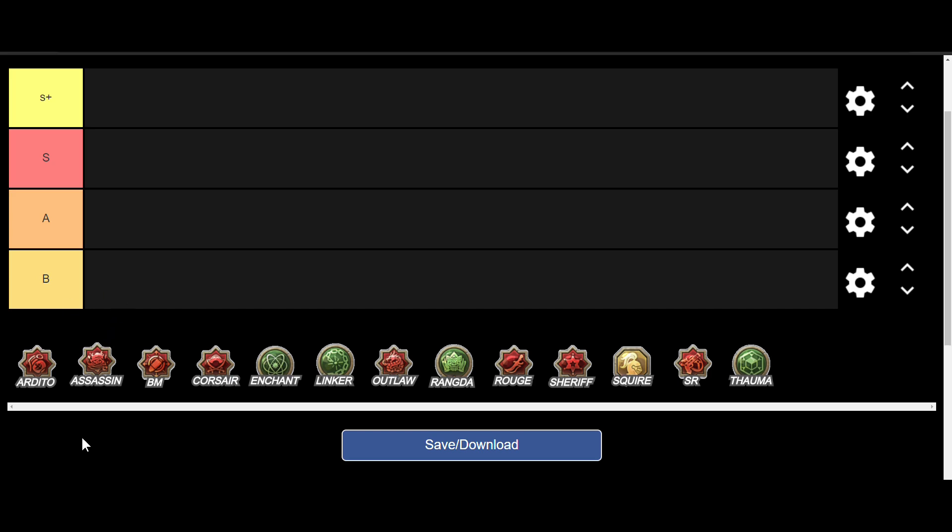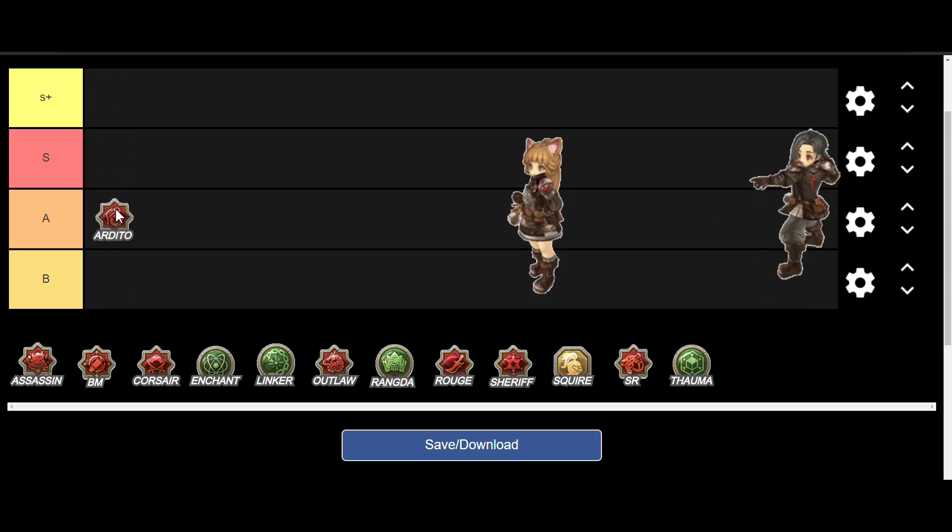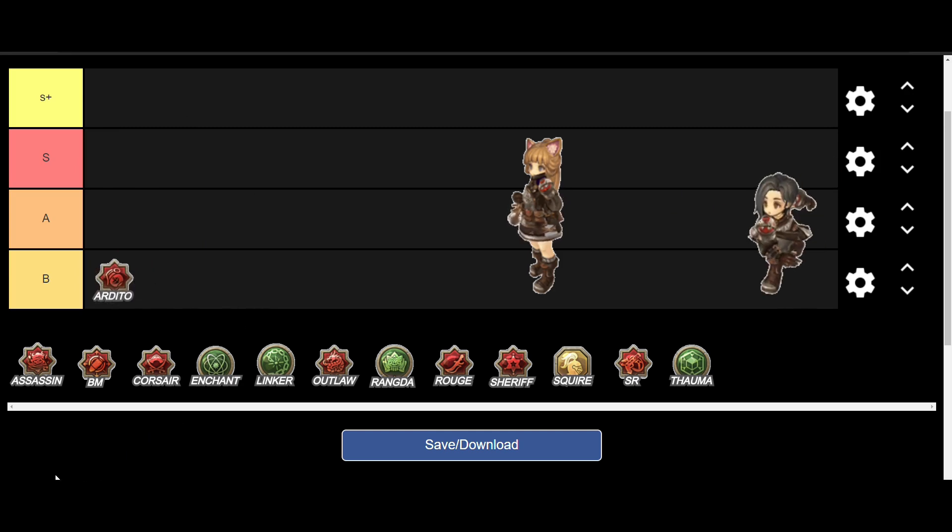The first class is Arditto. People usually pick this, but I can't really think of a reason because it doesn't have a specialty right now. If your primary weapon is a dagger, you might want to check this out. Arditto skills are mainly dagger-based, but fortunately you can use a dagger in your sub weapon slot, so even if your primary is a pistol you can still use dagger skills. I think we should put Arditto in B rank — the damage isn't that great. So B it is.